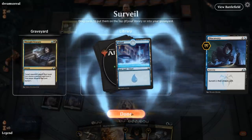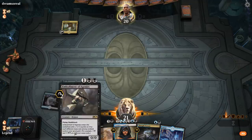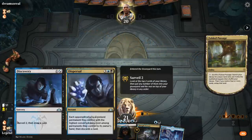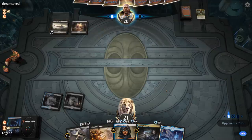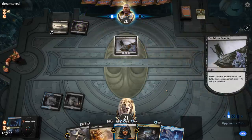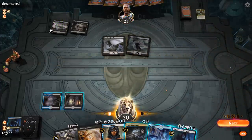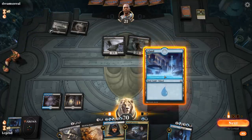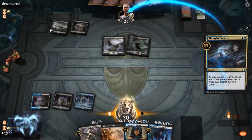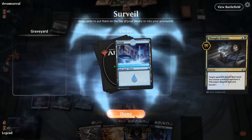I can wait to cast Thought Erasure and just make sure I hit my land drops with Discovery first. The Embodiment is already starting to grow. Opponent fetches a Swamp, then plays Castle Locthwain and a Cauldron Familiar — so some sort of sacrifice deck. I've got Blood for Bones, so this could be a good spot for Thought Erasure. Opponent plays Midnight Reaper.